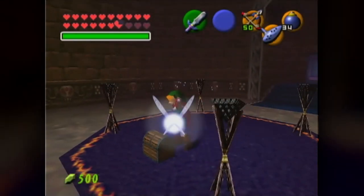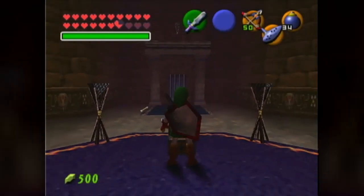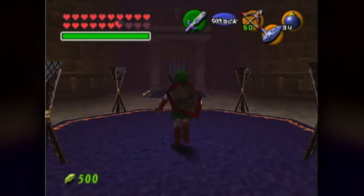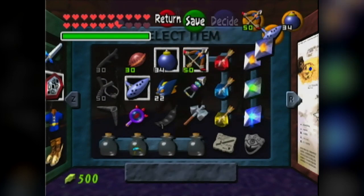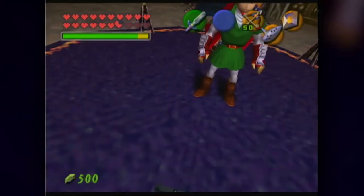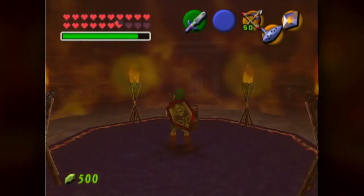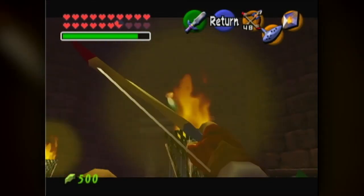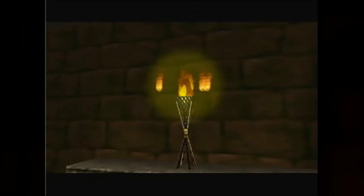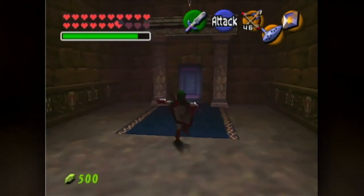We have every heart in the game and every upgrade, excepting the Deku Nuts, which just gives us five rupees we don't really need. Now what we're going to do is use our good old friend Din's Fire to light these torches, and then go back to light the final torch. You could alternatively have used a fire arrow, but I prefer doing it that way — I find it much cooler.